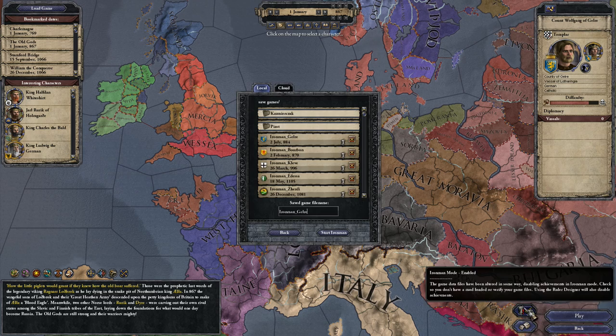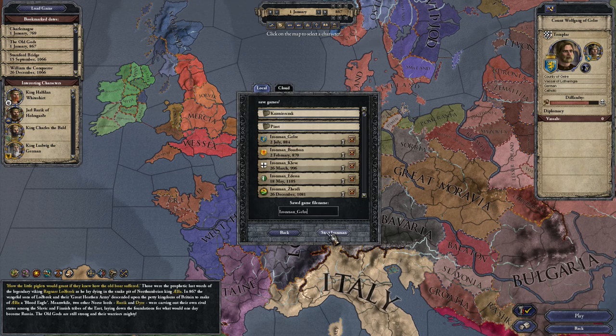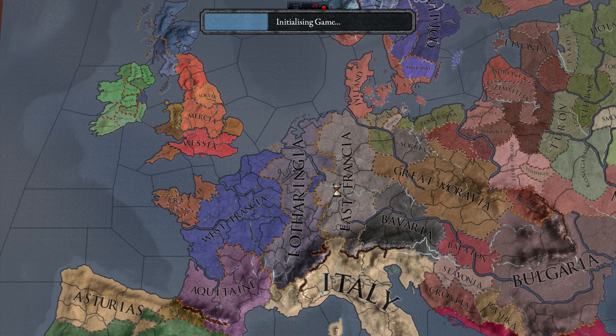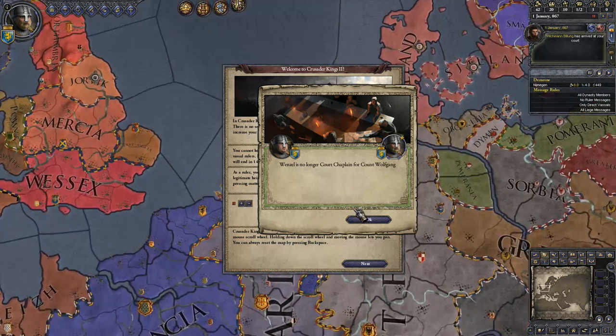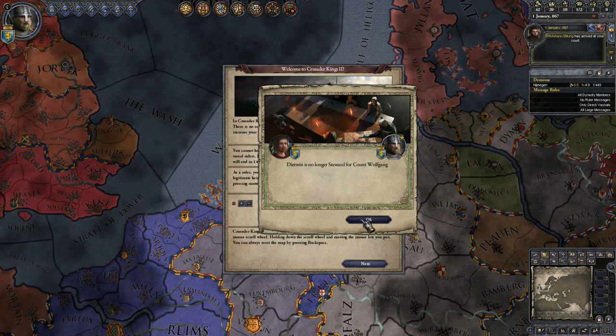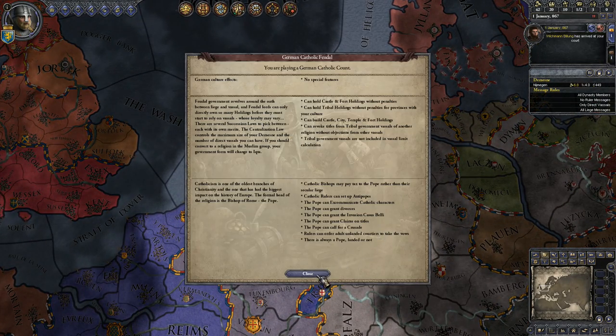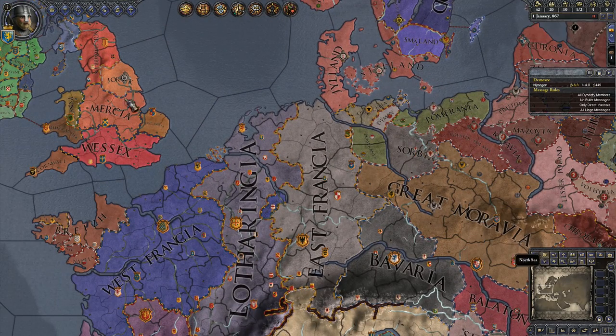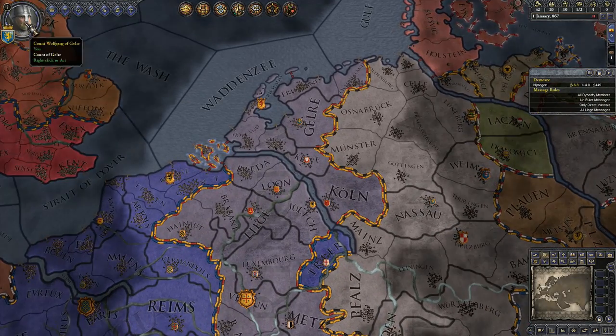Do Iron Man. It won't give us any achievements because we changed our character - you can go to your liege and make him a heretic, like a horrible person who makes everyone hate him. Okay, so I didn't realize this guy was actually free. That's kind of cool. This guy has arrived at our court. Let's get started.